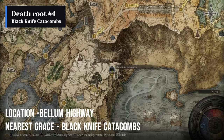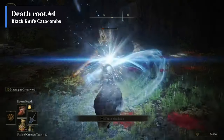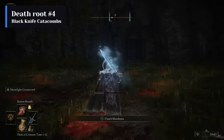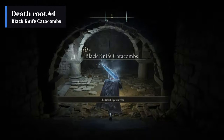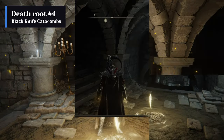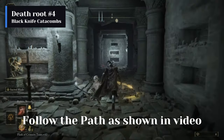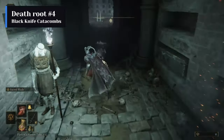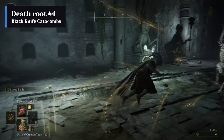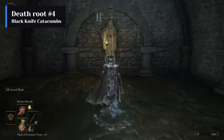The fourth death root is obtained by looting the chest behind the Cemetery Shade in the Black Knife Catacombs in North Liurnia of the Lakes. You have to kill a banished knight to get access to the catacombs. The path to the lever which unlocks the boss door is very hard to find, so follow the path as shown in the video. Go to the room on the top by carefully balancing on top of this blade. Jump down to the hole behind this skeleton archer and you have reached the lever which unlocks the boss door.